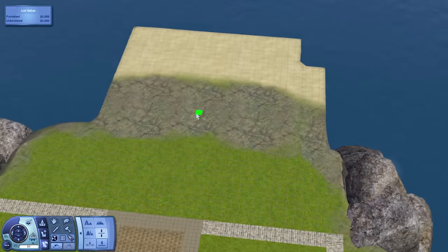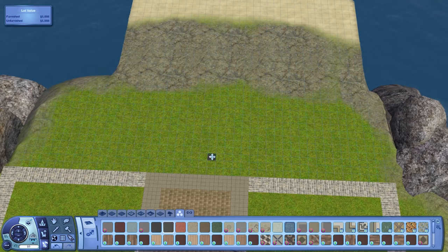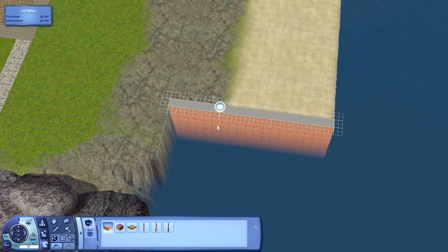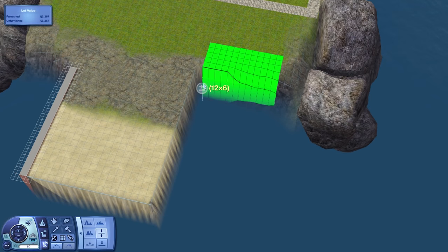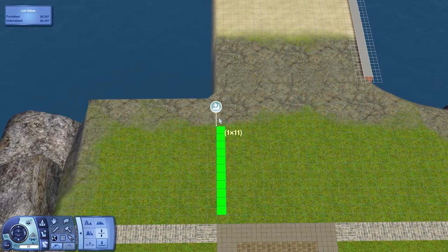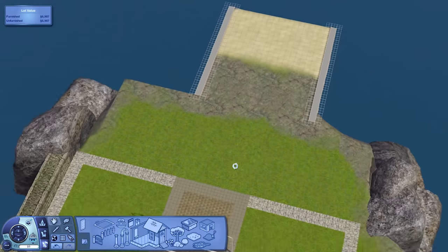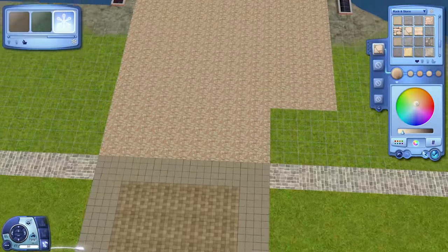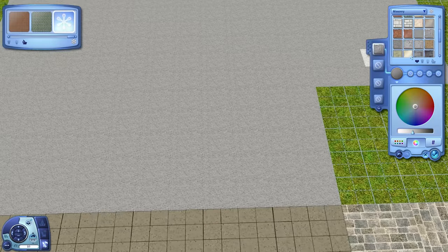This is built on lot number one, at the very end of the wharf. One thing I discovered when I was doing this is that I made this whole wharf area way too high up above the water - it ended up being way higher above the water than I thought. I'm not sure if I want to come back in a second version of Plymouth Isle and change the height of this whole wharf area, because if I did that I'd have to redo this lot.